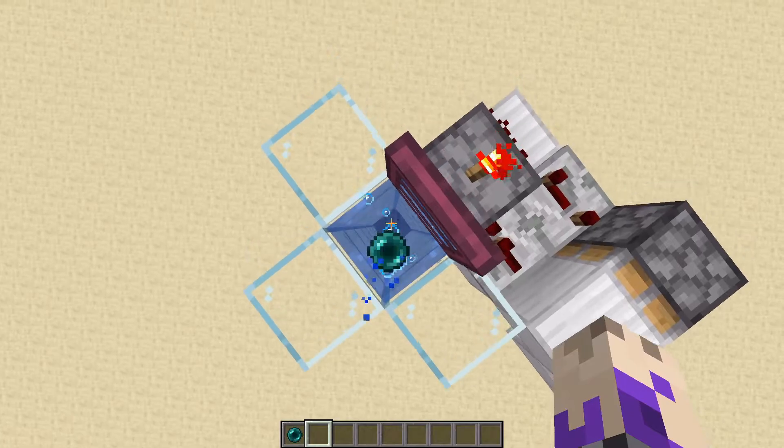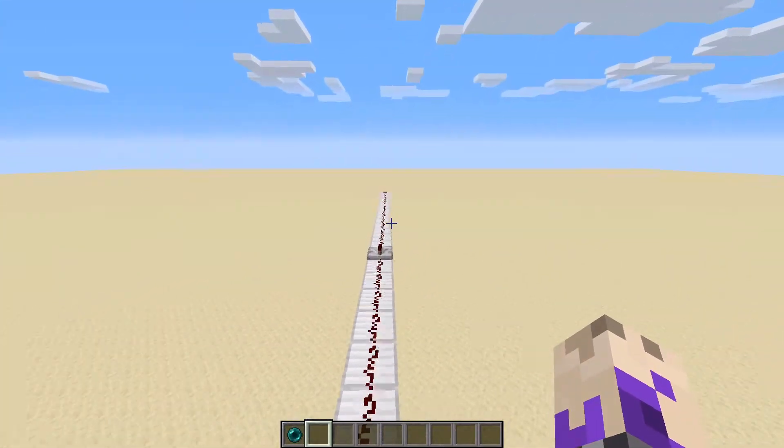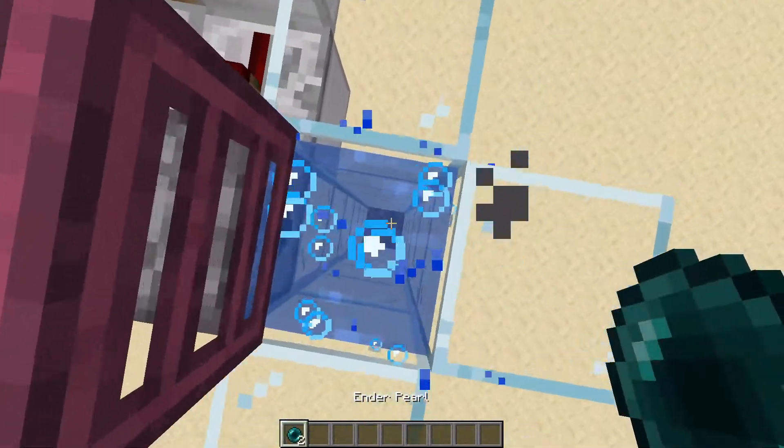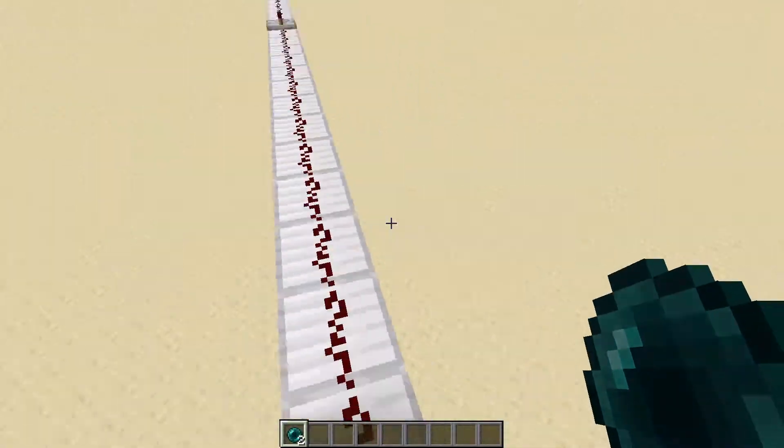Once your enderpearl is again in stasis, you can just go ahead and go to wherever you are and just press it again to teleport. Then get another enderpearl and move out of the way.